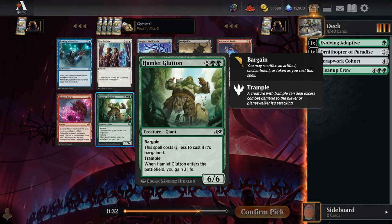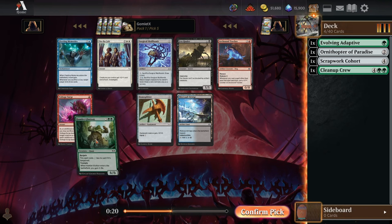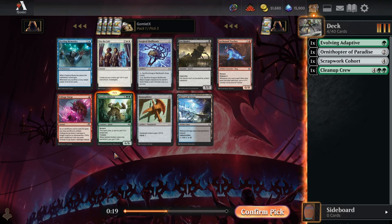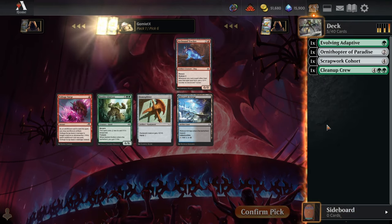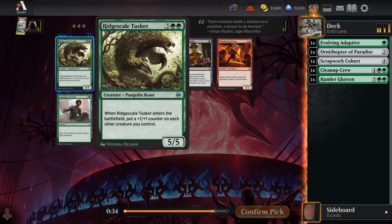Pick five — Hamlet Glutton. There's probably tons of bargain fodder in this set: clue tokens, food tokens, treasure tokens. You can cast this as a five-mana 6/6 trample and gain some life. Kind of a weird place to start the Artifacts draft — starting with green and just focusing on big beefy non-artifact spells. But if you've watched my videos, you know how much I love artifact shenanigans and build-arounds.